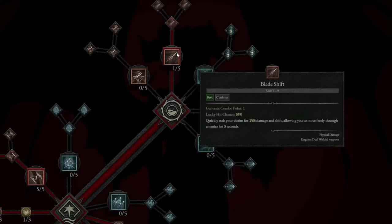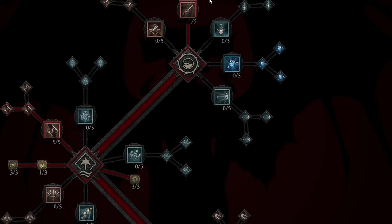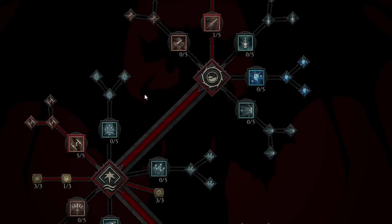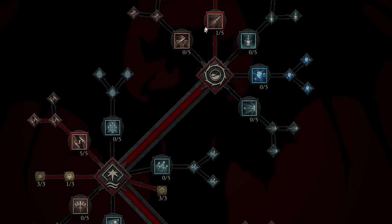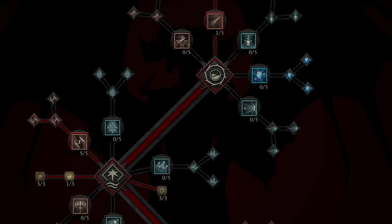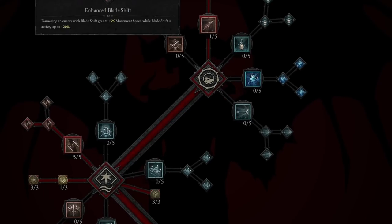To start us off with the skills, we are going to take Blade Shift. Basically, you're going to quickly stab your victim for 15% damage and shift, allowing you to move freely through enemies for 3 seconds — making sure that we are not going to get stuck in crazy mobs. It's going to be just 1 point in Blade Shift. Then we're going to take the Enhanced Blade Shift, which grants plus 5% movement speed while Blade Shift is active, up to 20%. It's a very, very strong passive.